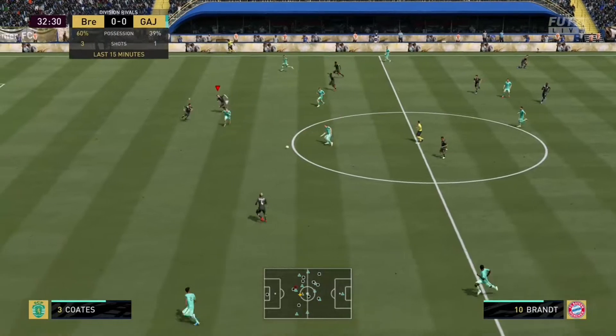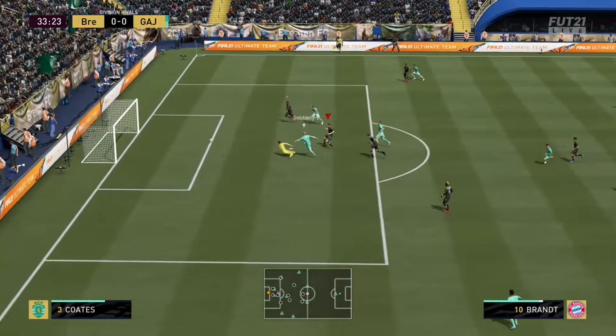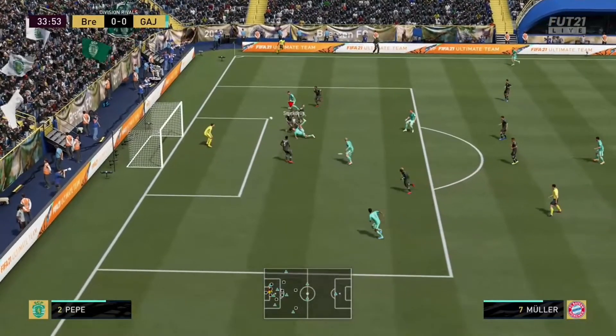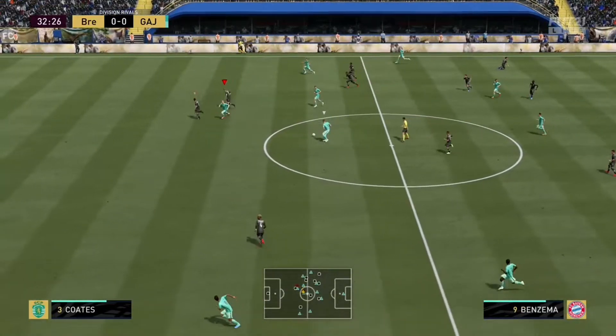Coming in at number three, we have my best defensive play of the week. So he has a nice build up here — my center back gets caught out of position, he sends a nice through ball, I pull up my goalie just in time, I move the net to the left so it hits the post, I'm unable to clear it, he gets a cross in — good placing of the net, misses again, and that's just a nice easy save for my goalie, Luis Maximiano.